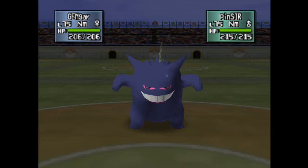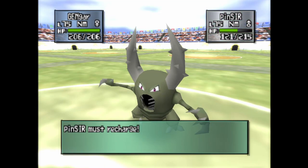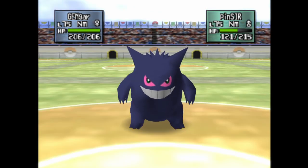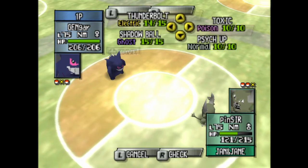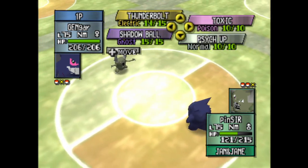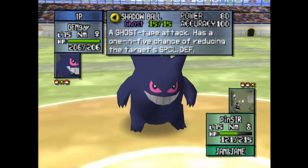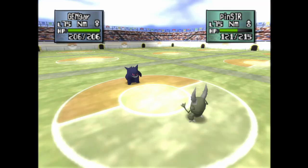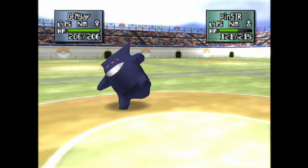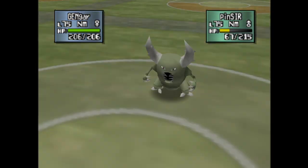If Pokemon kept the Gen 1 mechanic of Hyper Beam letting you continue — like, you could still use a Choice Band with Hyper Beam. Well, you'd be using Giga Impact nowadays. That, or Choice Specs for Hyper Beam. Terrifying — especially with a Pokemon with, say, Moxie for Giga Impact. I think Salamence can run that.